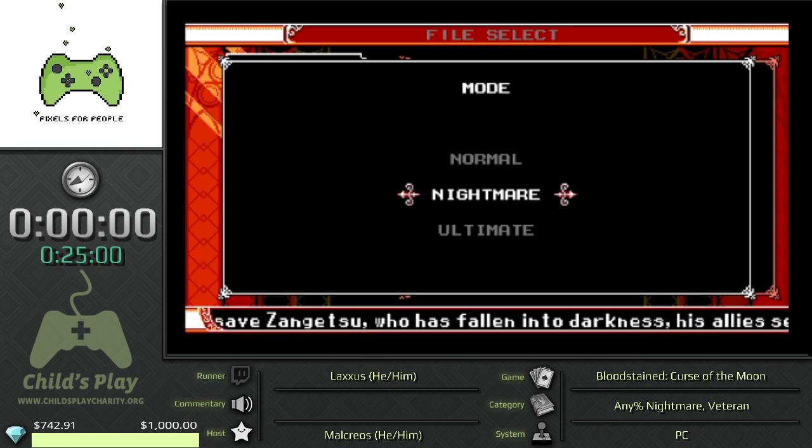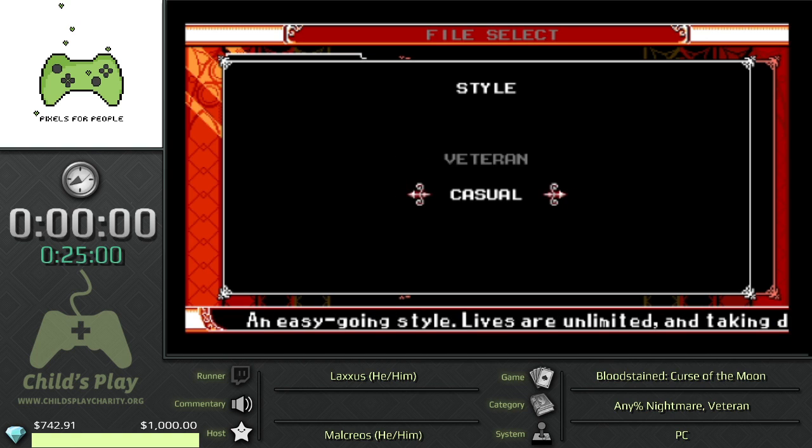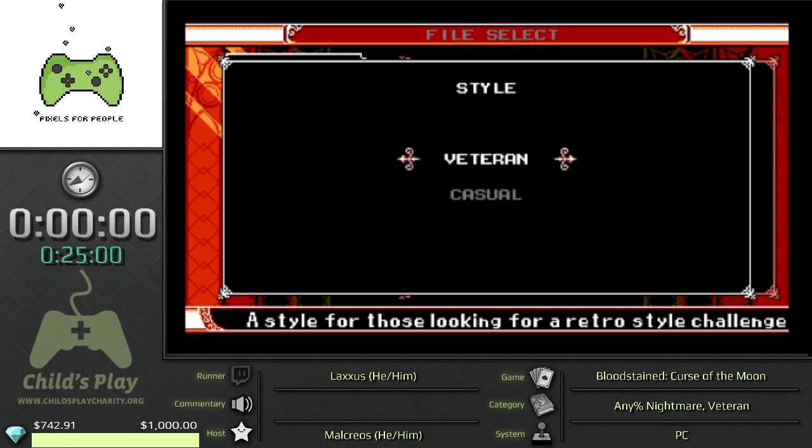I also want to shout out Tellio since he finally managed to be awake for one of my runs — good job buddy. We also have Veteran as the difficulty, which is basically like in the old Castlevania games: you have knockback and stuff like that. In casual mode you don't have knockback, you get more weapon points for your sub weapons, and you take less damage. But that's boring, so let's not do that.